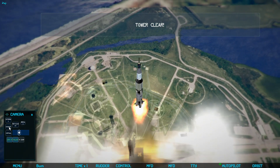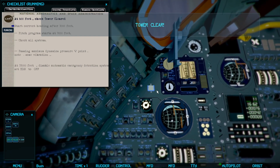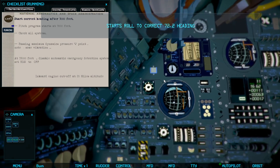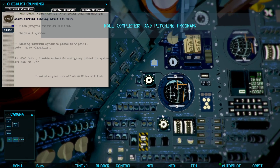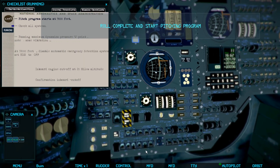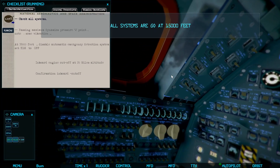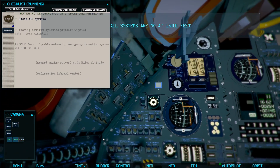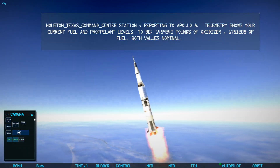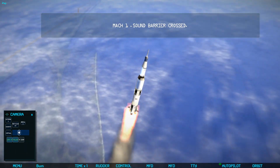We can follow this whole thing into orbit. You can see that they still have the capsule cover in place. A lot of Apollo sims let you look out the windows, but that's not possible here because there was a cover protecting the capsule in case the launch escape system fired. Telemetry shows current fuel and propellant values to be lots and lots. Sound barrier crossed — we are passing through max-q and everything.